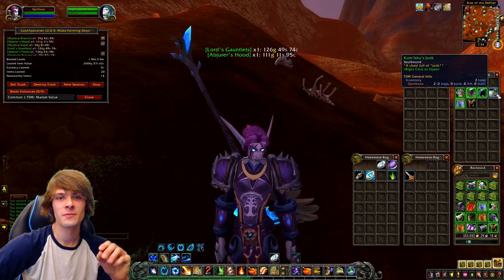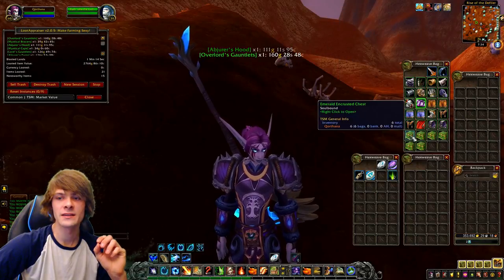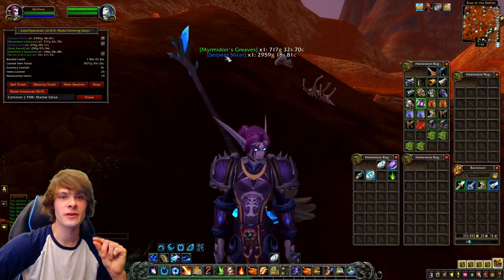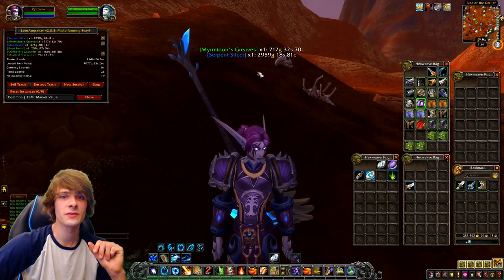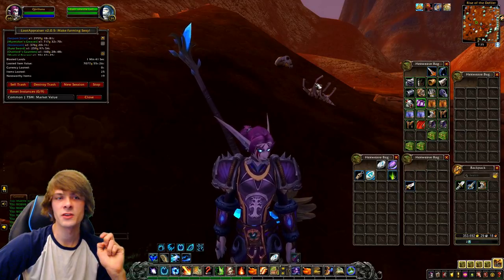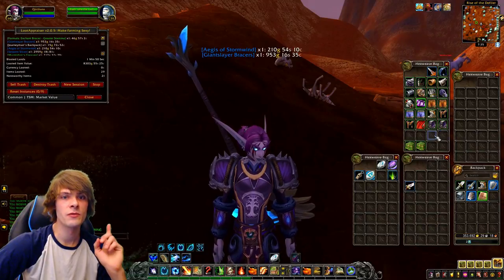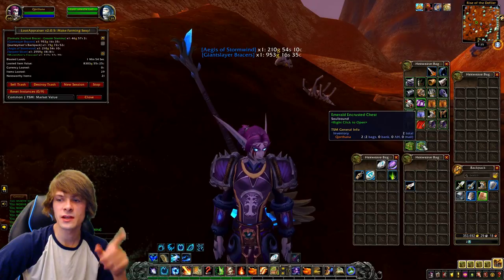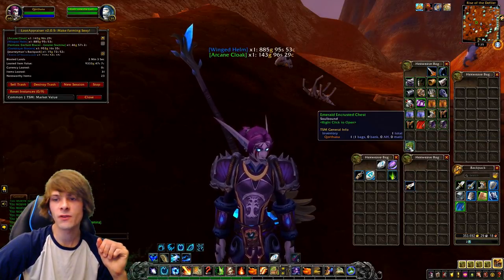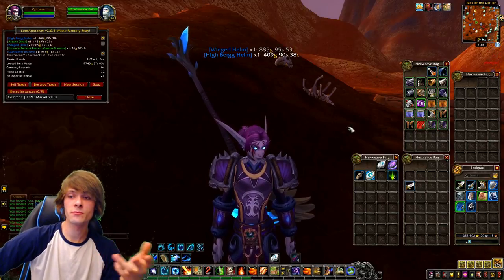Just so you're aware, the prices of my transmog are heavily influenced by my server. That's all the greens done — we've got a nice amount there. Now let's open up the chests. That's 376. And there we go — we've got the Serpent Slicer, valued at 2,959 gold. Then we've got Mimrodon's Reeves at 717 gold. We've got the Aegis of Stormwind — that's usually a very good seller. We've got the Giant Slayer Bracers, which tend to sell relatively fast. There's also an Enchant Formula at only 46 gold, the Winged Helm at 885, and Heiberg's Helm at 409 gold. Overall, pretty awesome — I'm happy with all of that.